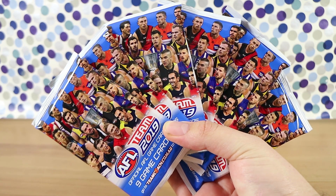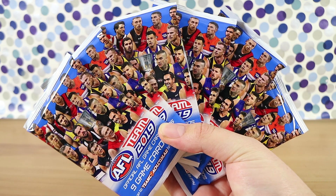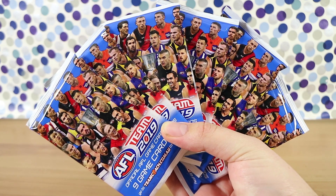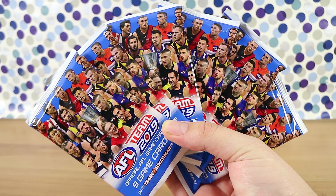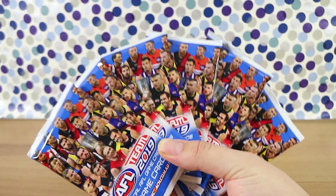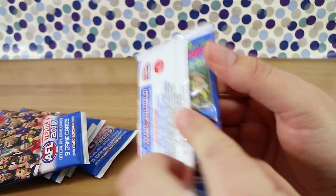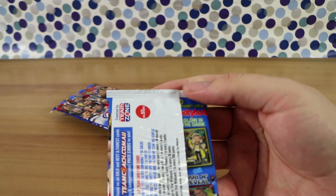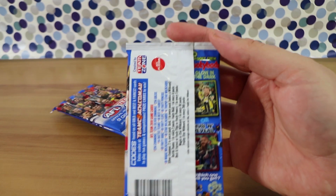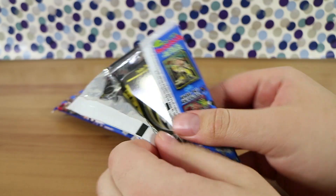Good morning, good afternoon, good evening. I'm here with my wife Laura — it's almost finals time — and I'm here with my card-collecting husband Nathan. We're here for yet some more AFL Team Coach cards from 2019. We've got six packs to open up and see what we find, hoping for some of the really rare cards, and always the glow-in-the-dark footy boards — those are your favorites for this set, for sure.